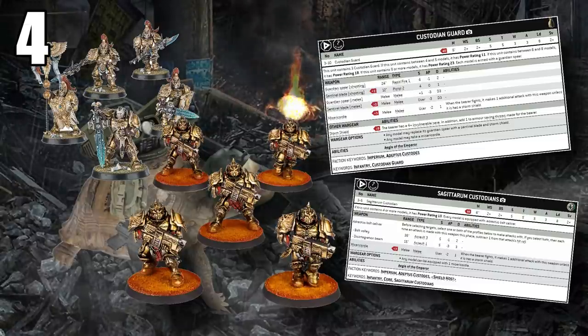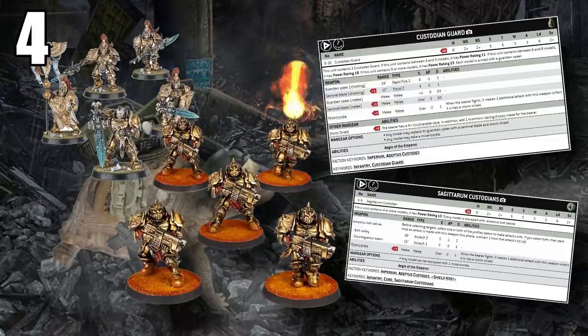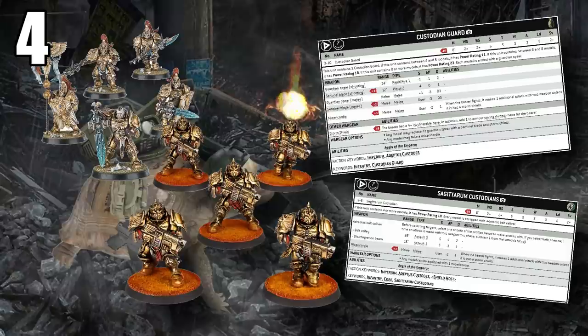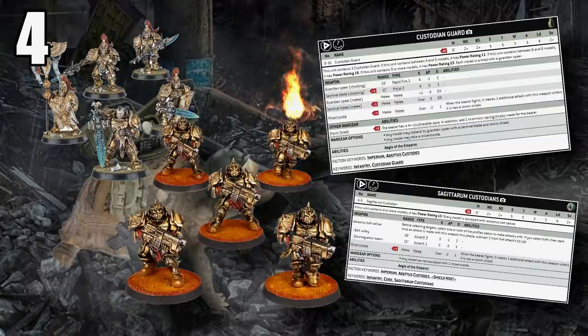They also punch well with a bunch of attacks at a decent profile. The Sagittarum Guard have a two-damage three-shot heavy bolter profile and a three-damage combi weapon profile, both at assault, so they can advance and shoot both without penalty. Downsides: they're ridiculously expensive — high points cost to bring as troops. They're also a little overshadowed since all other Custodes infantry already has Objective Secured. And they're a little slow at Move 6 with no cheap transport option, so they'll be foot-slogging.